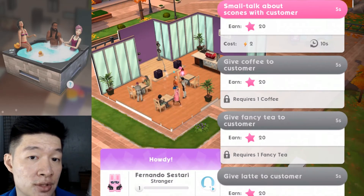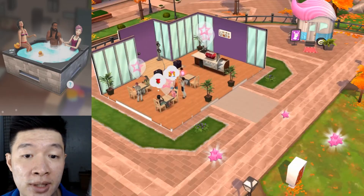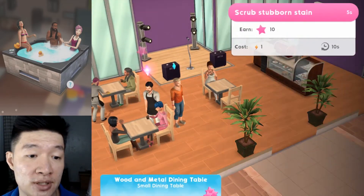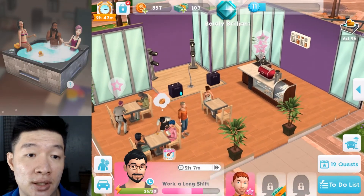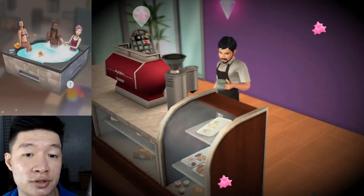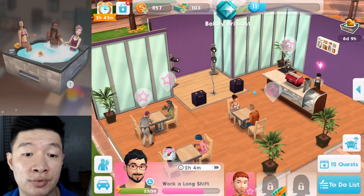Small talk about the scones with the customer — we have just signed the stickers. Small talk will be very good. Family matters — I'm thinking of having a wedding, but for now I'm going to buy some stuff first. We need money to live and buy decorations, of course. I'm not going to live with just 857 Simoleons.